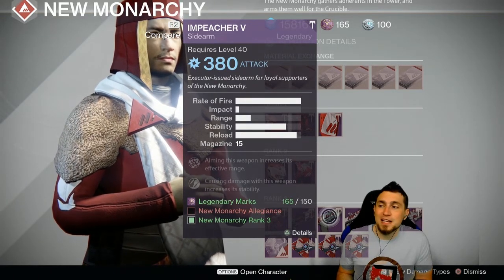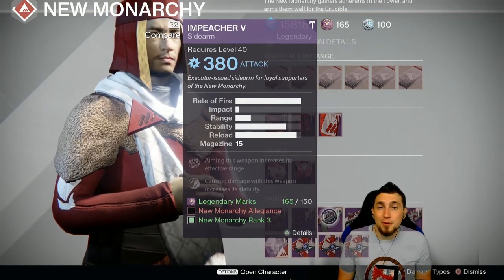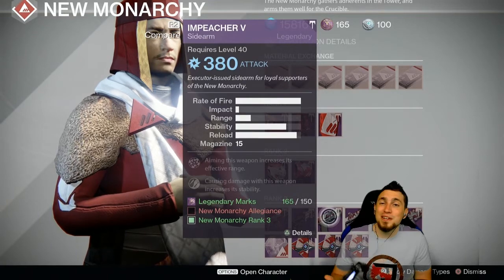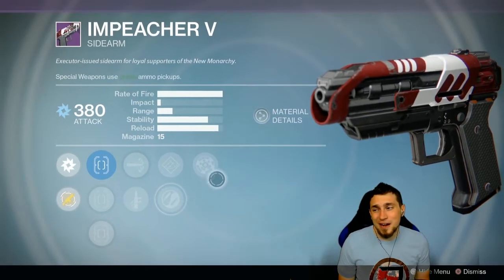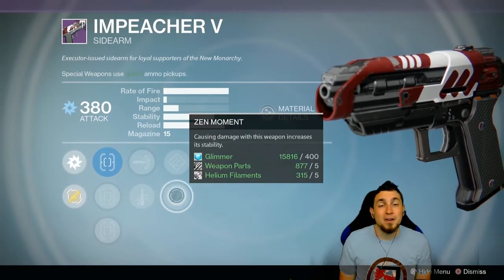The only other thing I would possibly suggest for New Monarchy would be the Impeacher 5. It has an amazing roll as covered at the start of this video, but keep in mind it's not the archetype I think is optimal. If you simply really prefer the max fire rate sidearms where you pull the trigger and it shoots as fast as you can pull it, this is probably the best you can get, and I really can't think of a better roll option than what this Impeacher 5 has.